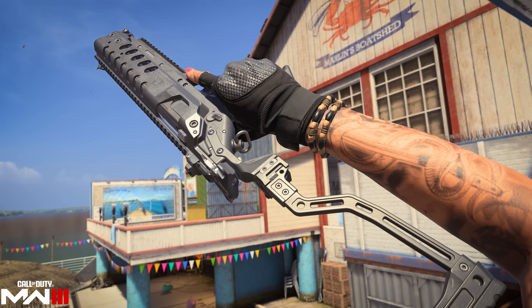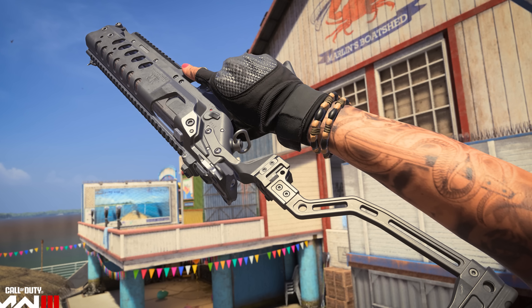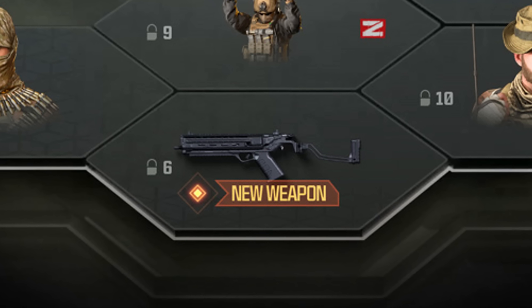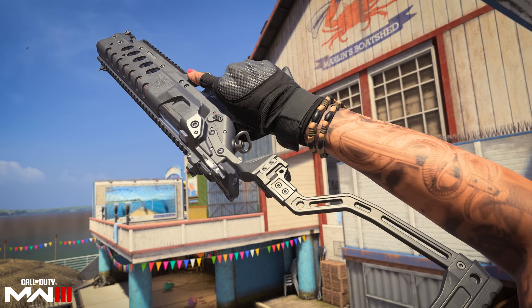The very first weapon is called the Static HV — this is the Celtic SMG that was previously leaked. It is a submachine gun available at launch within Battle Pass sector number six, which has a total of 18 levels. There's also a weapon blueprint available in sector 17.